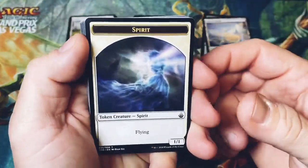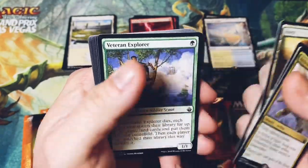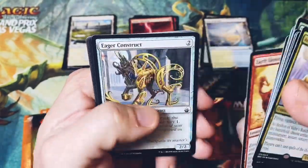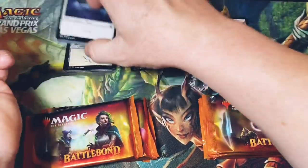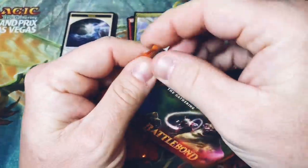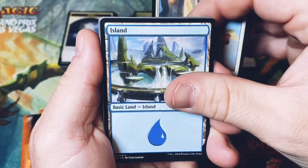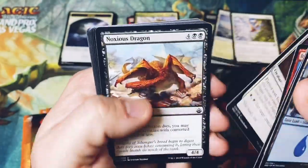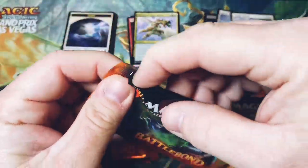I don't know if you guys saw the announcement today, but we're getting another Masters set — Archon of Valor's Reach is in it — and it's going to be called Double Masters. There are a lot of people upset about it saying it's going to kill the price of singles, but I'm pretty pumped about it because I love opening packs. It's got Mana Crypt in it again, a really sweet Doubling Season with little baby dinosaurs or dragons, and Angelic Chorus. I can't wait. They said no fetch lands though, so maybe those are going to be in Zendikar as lottery cards.